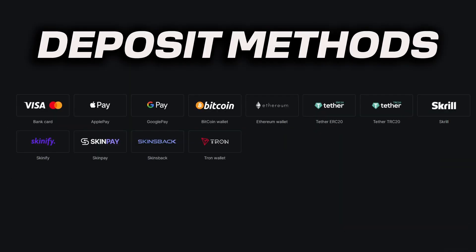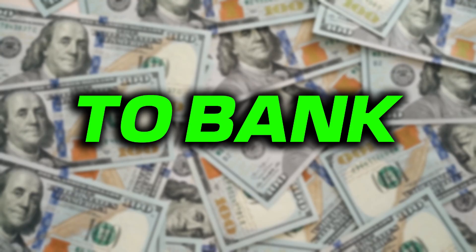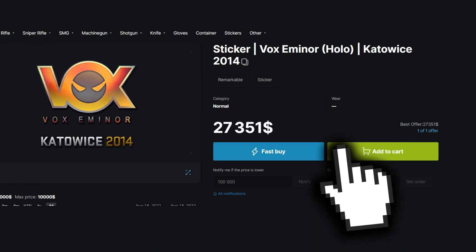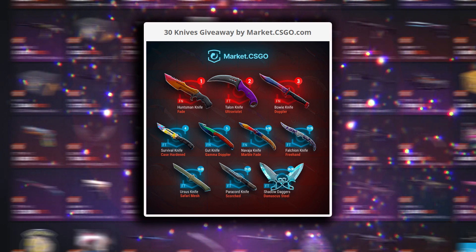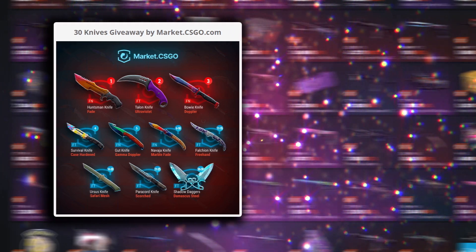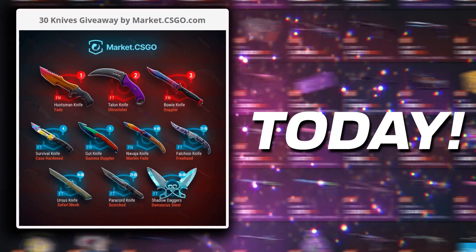A wide selection of deposit and withdrawal methods are available at your disposal. MarketCSGO offers instant withdrawal to bank or crypto payment methods as soon as someone purchases your item, and they are currently running a 30 knife giveaway which anyone can access through their website. Check out the website in the link in the description and start making profits today.